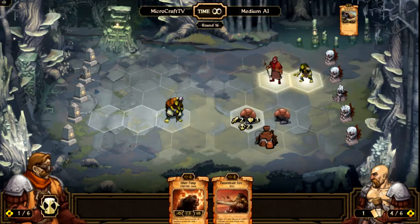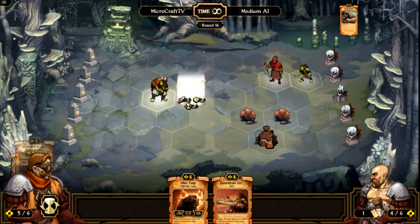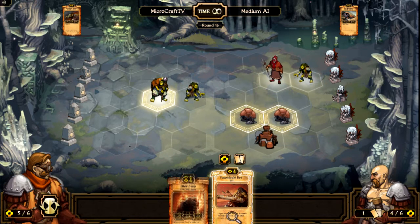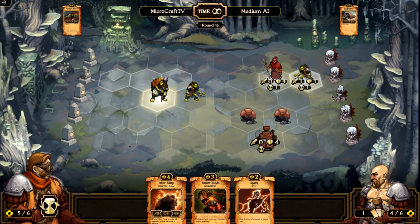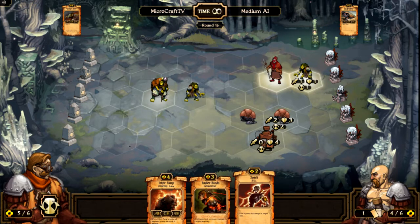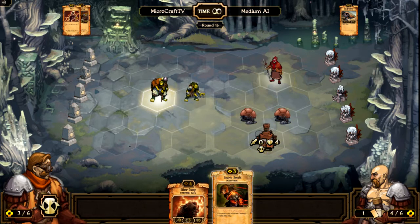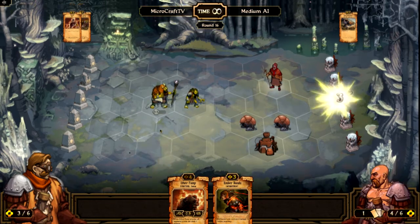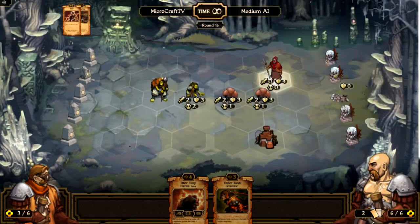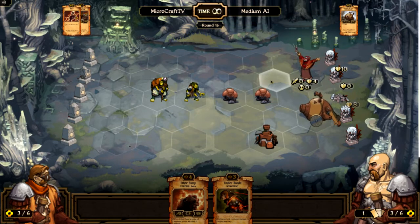I'm still gonna have to take some damage though, because he was smart and moved that Gun Automaton down there. Although now I have a Gravelock, which is super helpful. So we're gonna throw him out on the field. Get rid of Concentrated Effect for two new cards — deal two points of damage. That's the animation you get when you kill an idol, and you also saw that I got ten gold there, which goes back into my account so I can buy cards later.